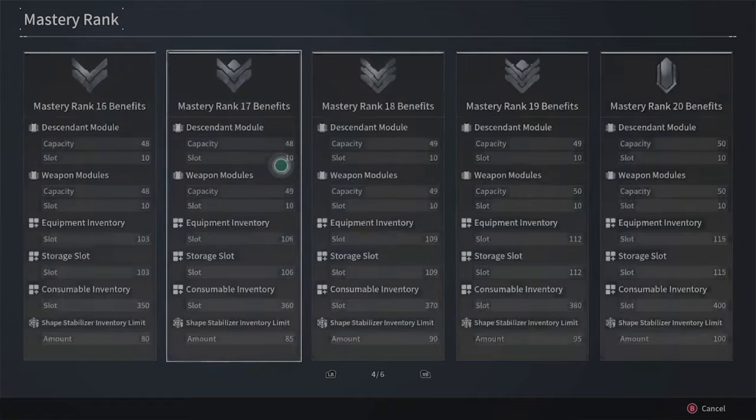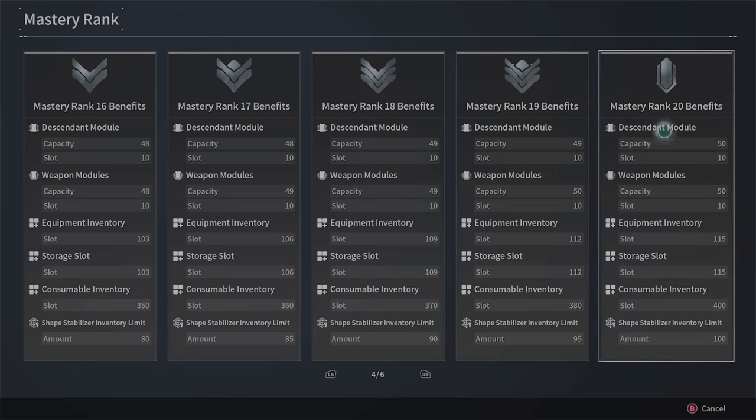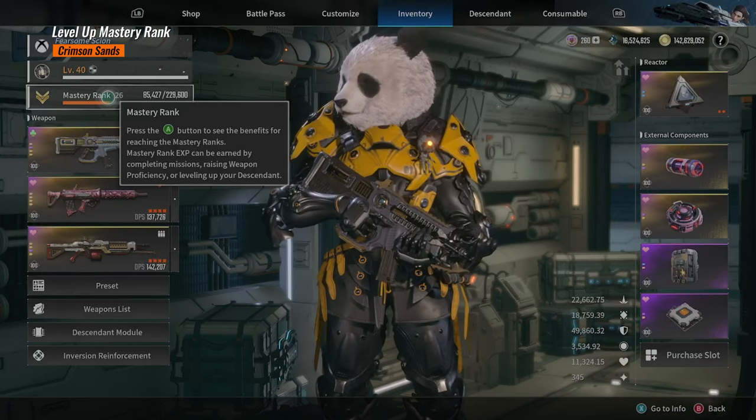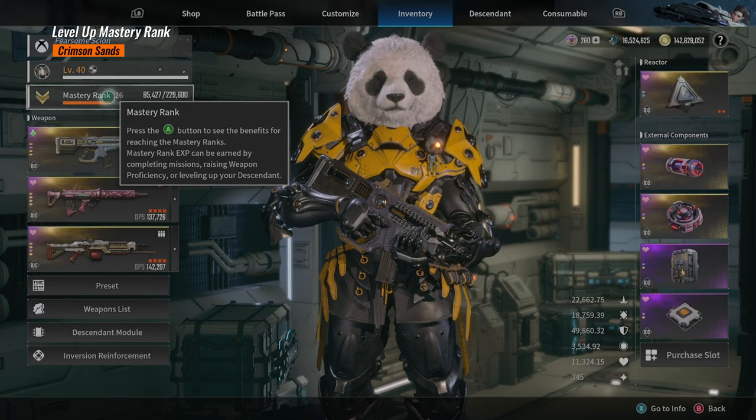Of course, if you just want to relax and chill, level 20 may be good enough - you can buy the extra slots and you don't need the gold bar showing level 26. It's your choice. I just wanted to share this information and I hope it helps you understand how to progress in this game. Thank you very much, hope to see you soon - have a very good day, bye bye!